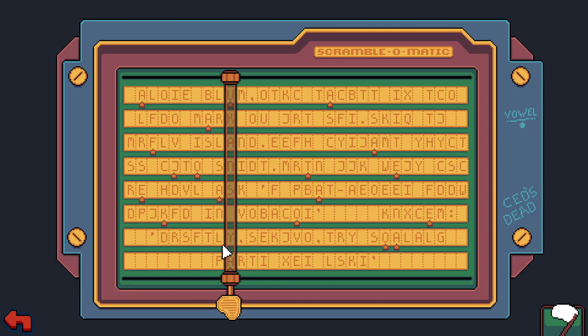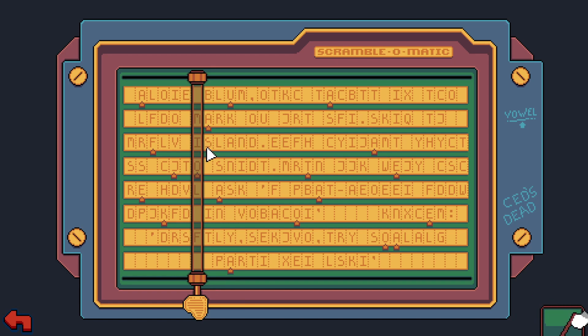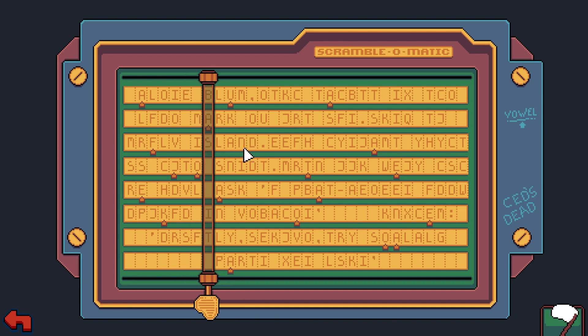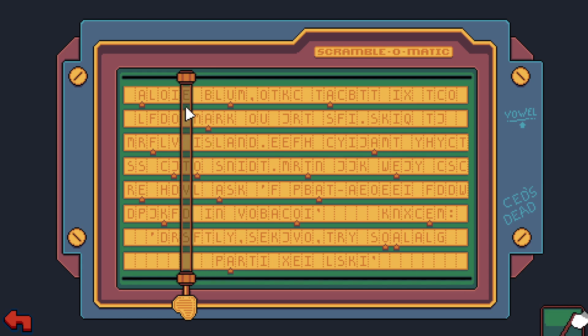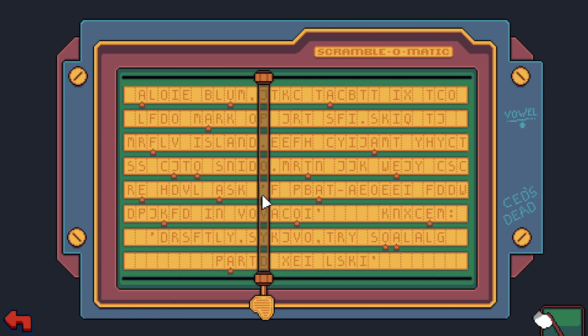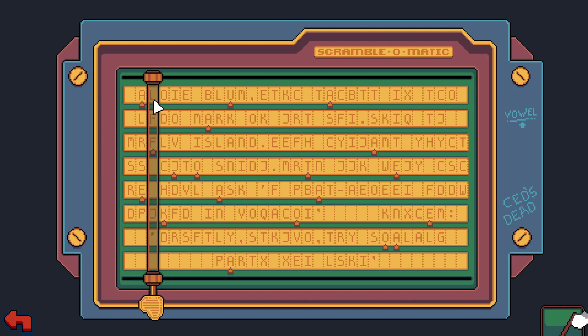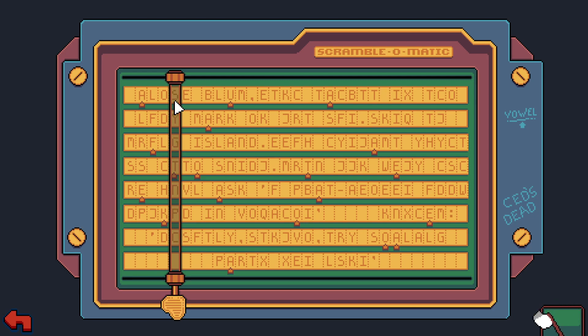Now if we look at all the words below 'Blum,' we have 'mark.' I just put 'island' because it was 'this land' - island, something. 'Ask in' - I'm like okay, that sounds right. So I think we might be onto something. I was trying to think of maybe a greeting, because this was a letter to Blum.